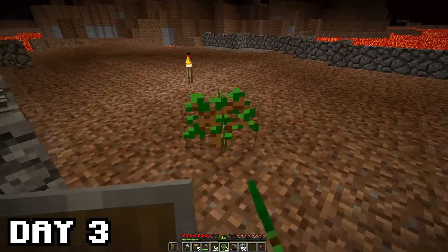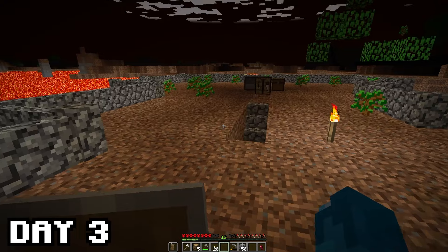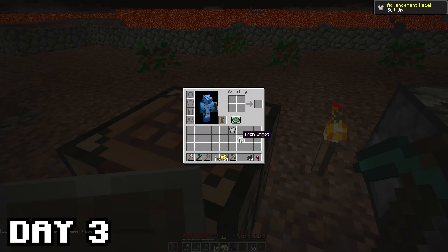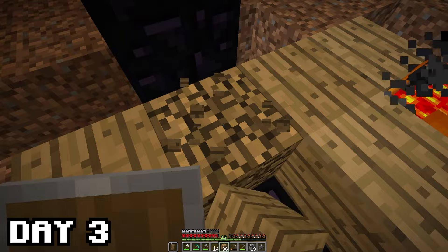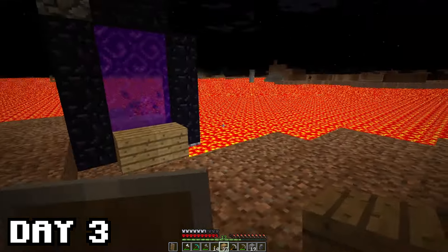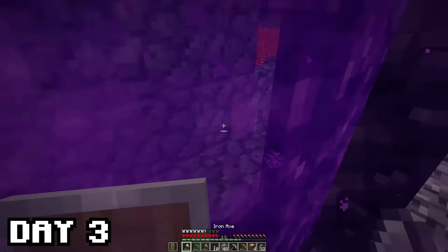Here's how the base looks after cleaning up and adding walls in the morning of day 3. Before going to the nether I made some armor as well, as there was no point in keeping the iron anymore — can't use it anyway if I die. Afterwards I made a nether portal on the beach next to my base and put some wood to ignite it, as I can't get any gravel for flint and steel.